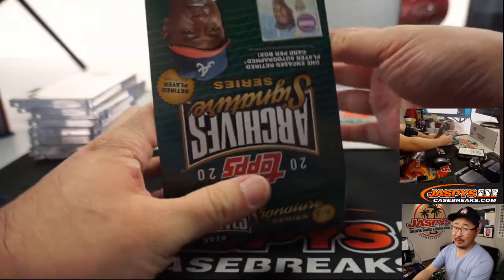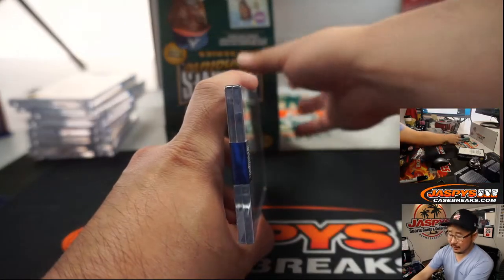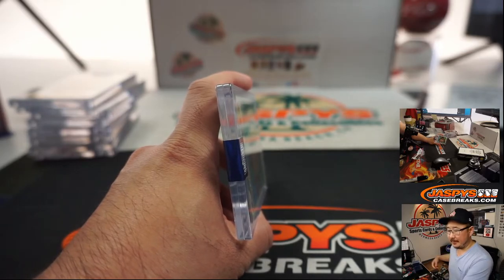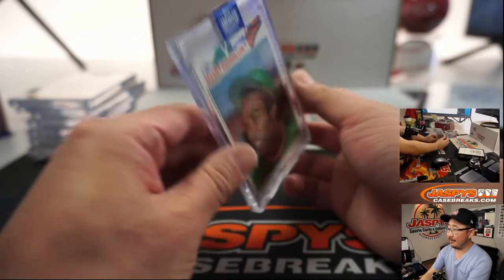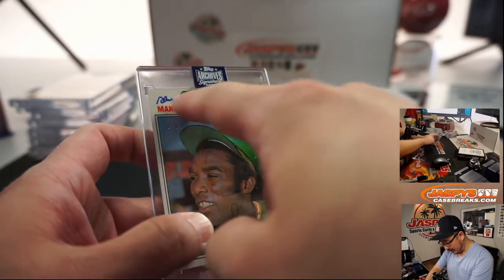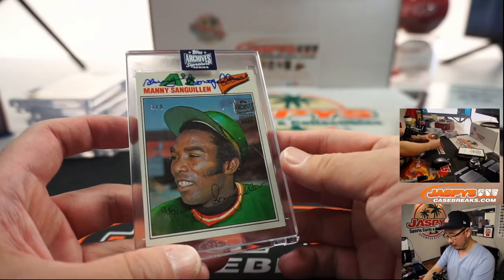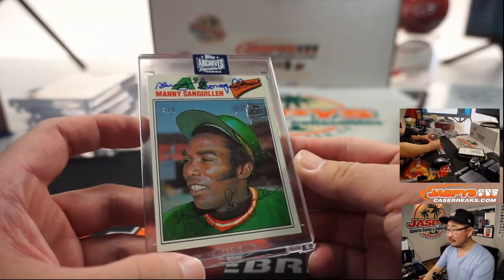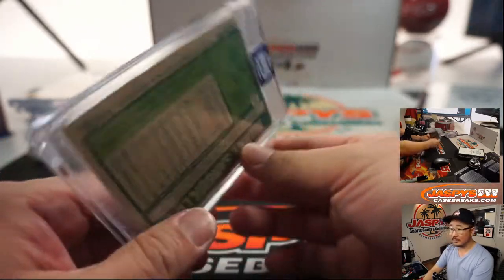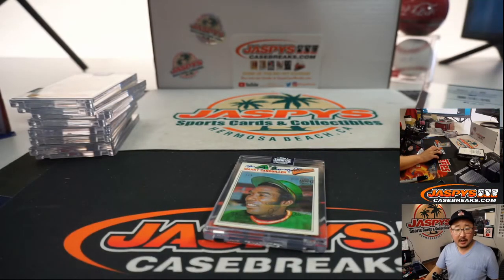Gwynn's not with us anymore. I think another player that will probably pass away too soon. Definitely Tony Gwynn is one of them. We've got a three out of nine — Manny. There's his autograph up there. Manny Sanguin. I guess he didn't want to autograph over his face — good call. Could have just copied right over the facsimile autograph. That is for Ben.